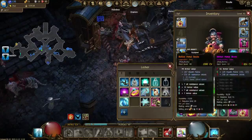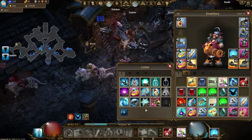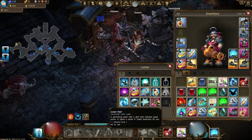Wait a minute — first I must do something here and sort my inventory so I can concentrate and speak with you. What is this? A Corset Pearl. A Glimmering Pearl.